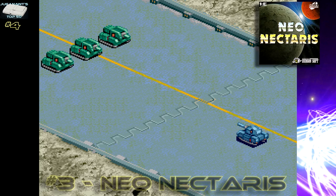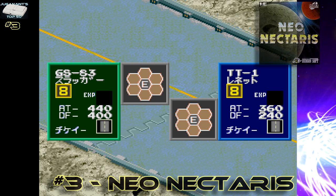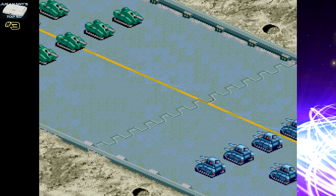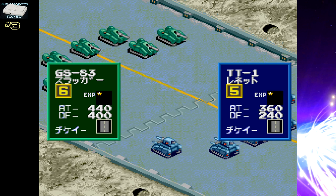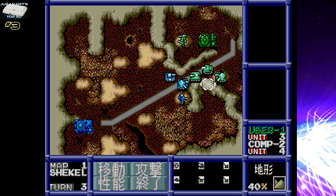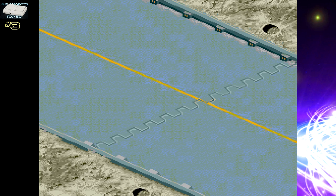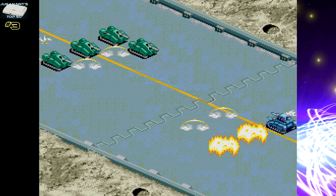Number 3: Neo-Nectaris. Nectaris was the Japanese name for Military Madness, which was one of my favourite PC Engine TurboGrafx games of all time. Neo-Nectaris is a very similar game — more of an evolution of that style. As a plus, you also have the original Nectaris on the CD, so you get two games for the price of one. I prefer Neo-Nectaris over the original — it ramps everything up a little: better graphics, better sound, better strategy, more weapon options, more vehicle options. This hex strategy game is the cream of the crop. There is a bit of Japanese text, but you will learn it very quickly.